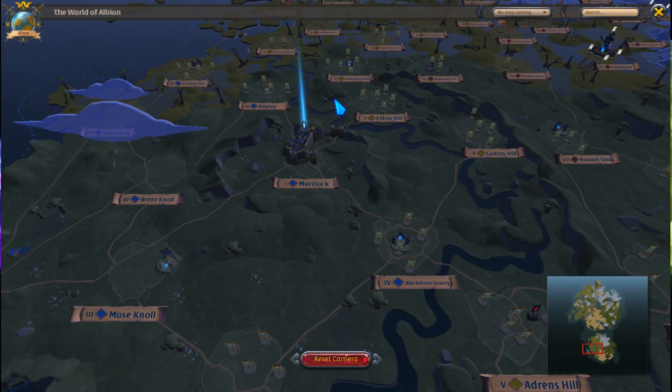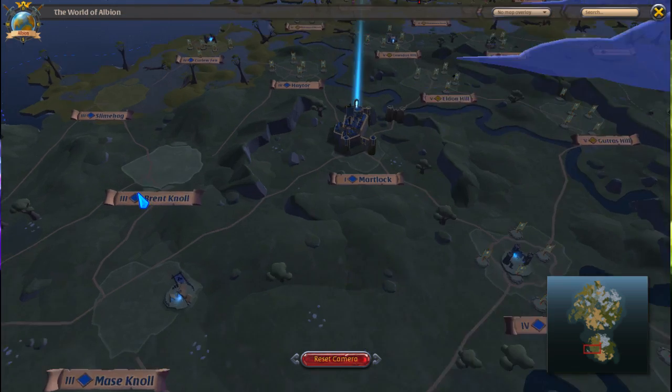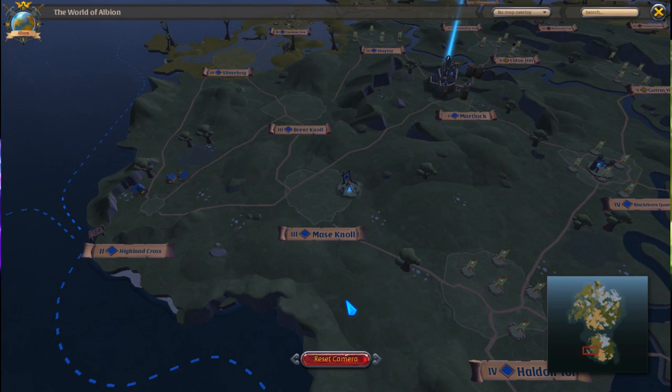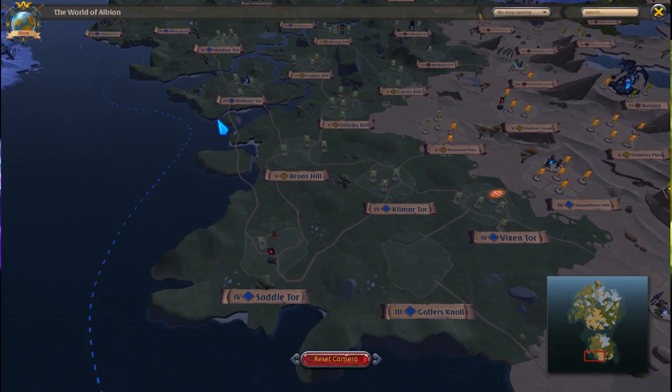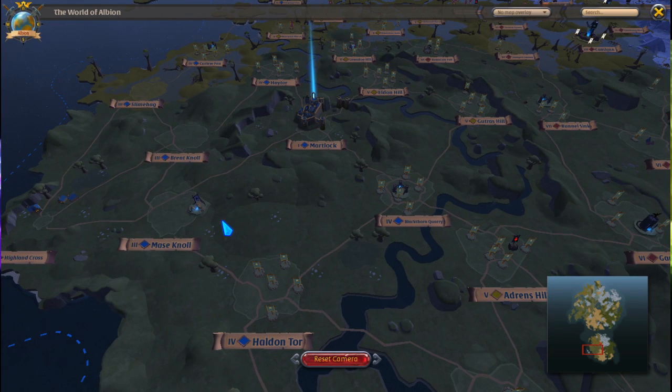Let's talk about the zones — as I did in my last video but I'm going to be a little bit more in detail. As these are all blue, blue, and even the blue at the bottom — you can go all the way around. The blue is 100 percent PVE, which means another player cannot attack you. Take your time with these blue zones, don't rush.